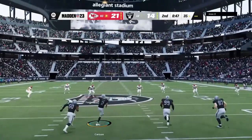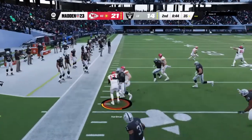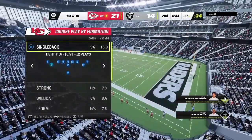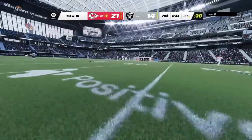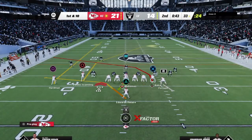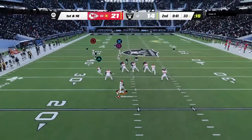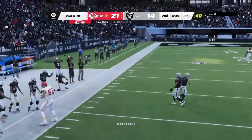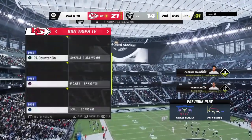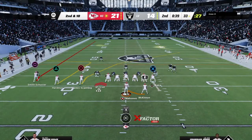Following the touchdown, Carlson kicks away. Hardman brings it out of the end zone and goes out of bounds — they'll start past the 30. The Chiefs have over 40 seconds to work with. Play action — Mahomes out to his left, and his throw is incomplete. As soon as he got outside the pocket, you thought he'd run, but defenses kept bodies in front of him, discouraging the run and causing the incomplete pass downfield.